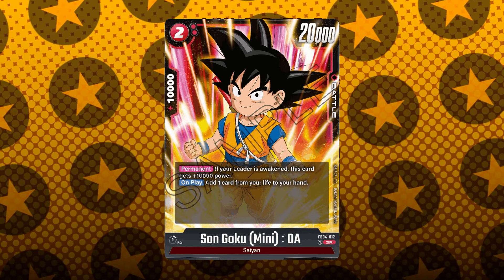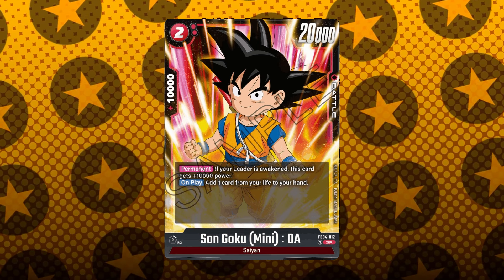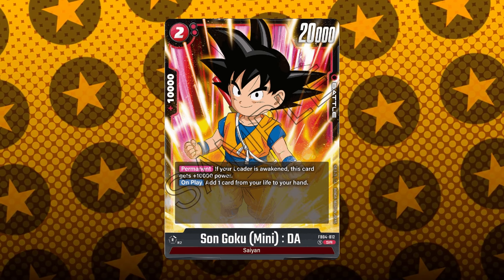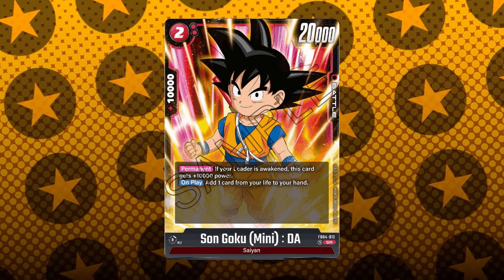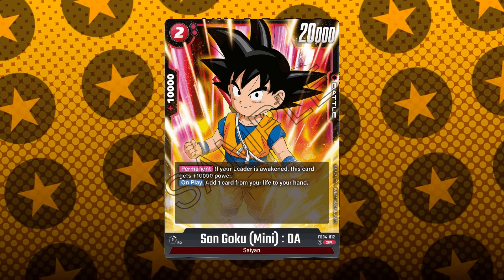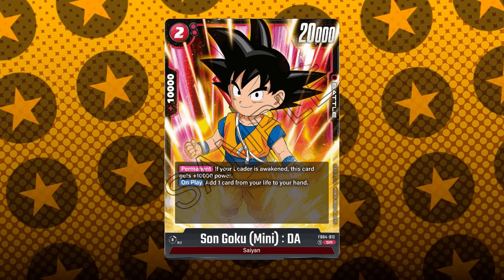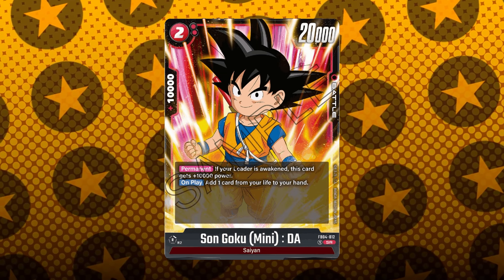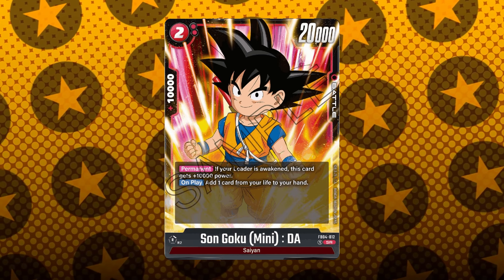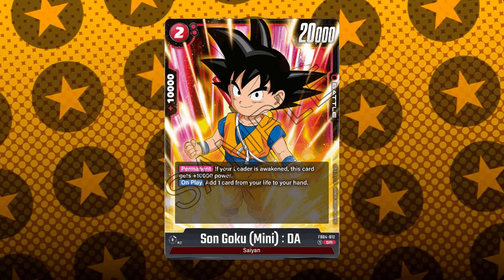The first insane Super Rare card is Son Goku Mini Daima. What makes this so crazy is that it's a 2-cost card with 20k battle power, however it has the permanent ability that if your leader's awakened, it becomes 30k power — not just offensively, but also defensively. Move over 2-cost Trunks, there's a new sheriff in town, and one that doesn't bottom-deck himself. On top of that, this card can self-awaken to help activate that permanent ability, and it has a 10k combo.